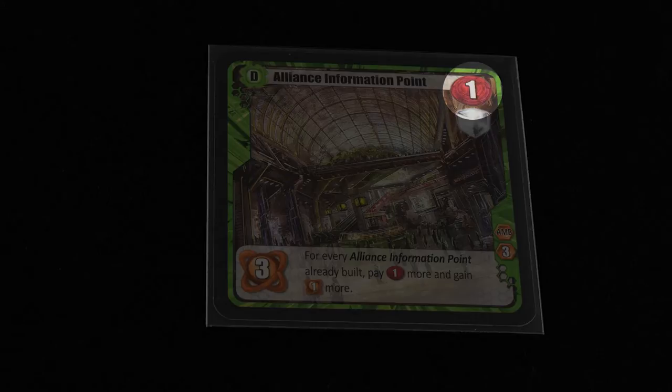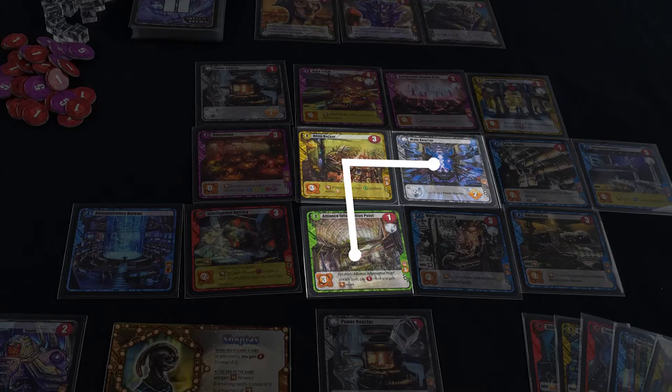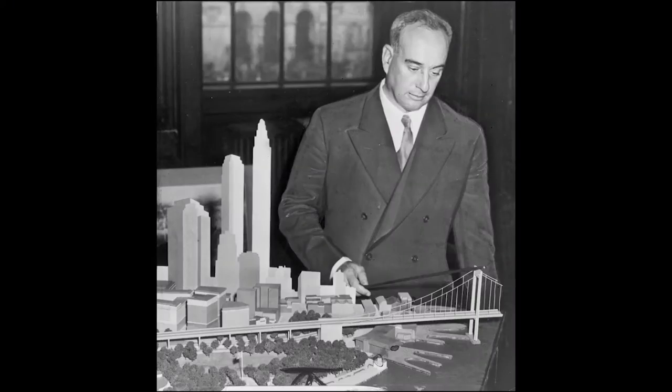This is how many coins it costs to place the card, and this is how many victory points it's worth immediately. If you see a cube icon like this, it means this card requires energy to place. Energy comes from power reactors, but that energy can only travel two spaces away from the reactor — so plan your base wisely.